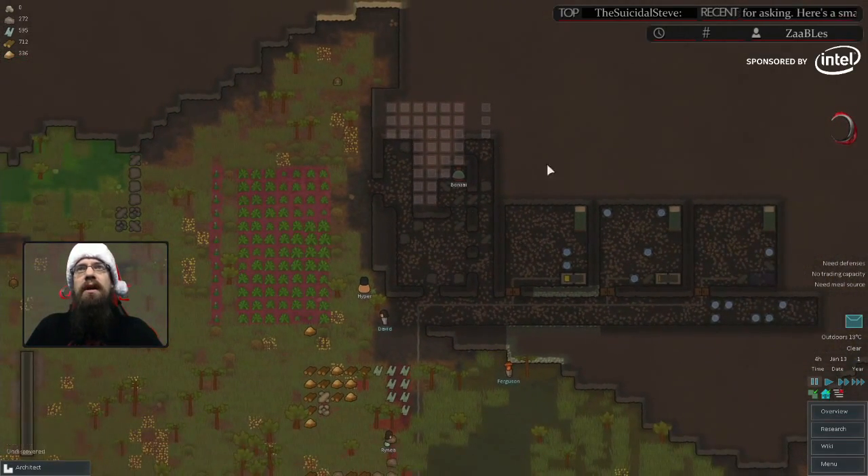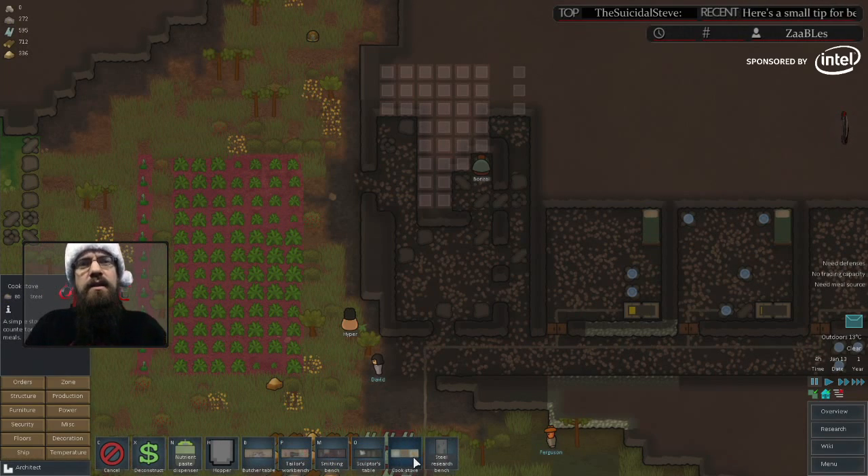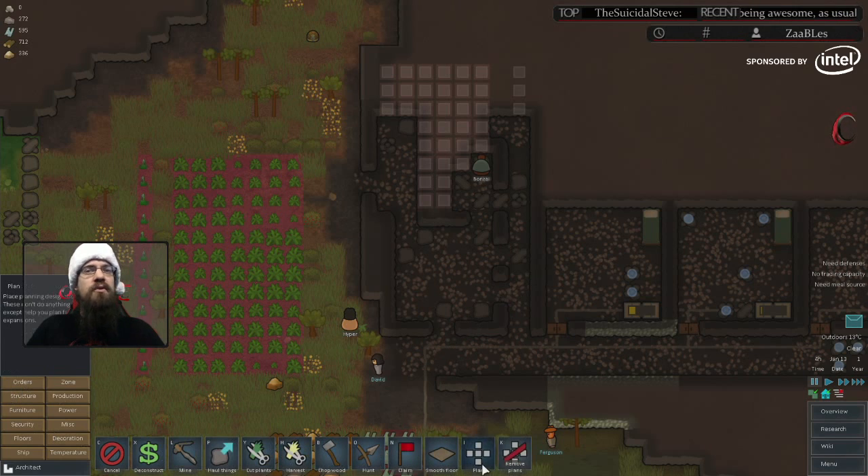We've started to get our framework worked out here. A fully staffed colony generally has two cook stoves and at least one butcher table, depending on how much you hunt. Whenever I make my cook room, I try to make it so I can fit at least three tables into it.